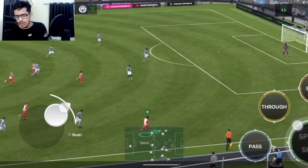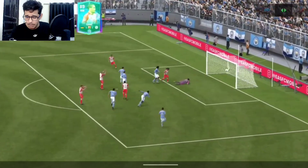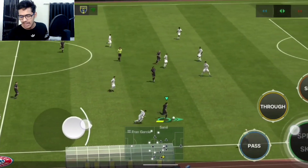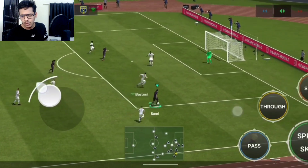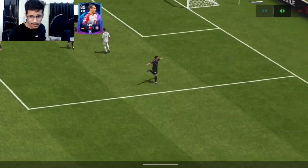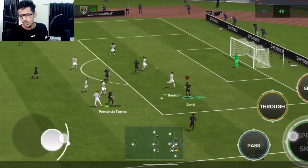This card feels actually special — he reminds me of FIFA Mobile. I used to do these types of fake shots in FIFA Mobile, and he's the card who brought back those memories with that beautiful dribbling. His agility and skill stun are just too good. Fake shot — caught the defender and easy goal inside the box. Absolutely great card — I literally enjoyed him.